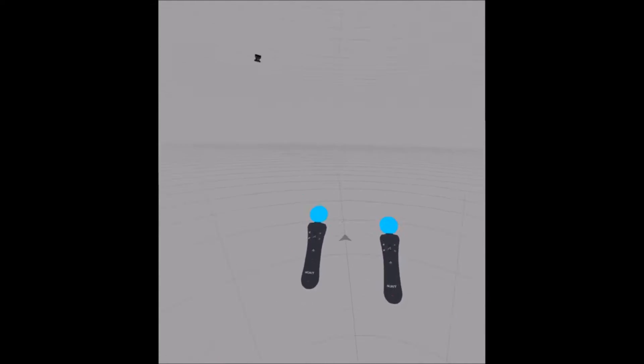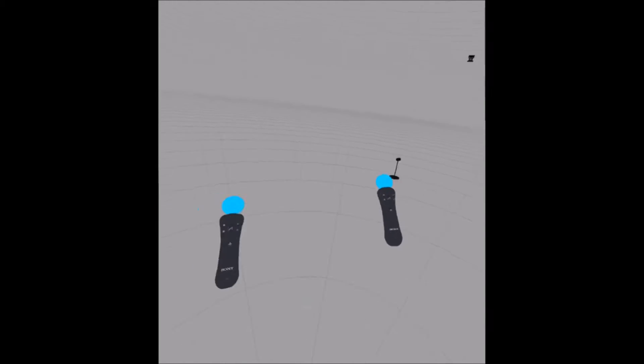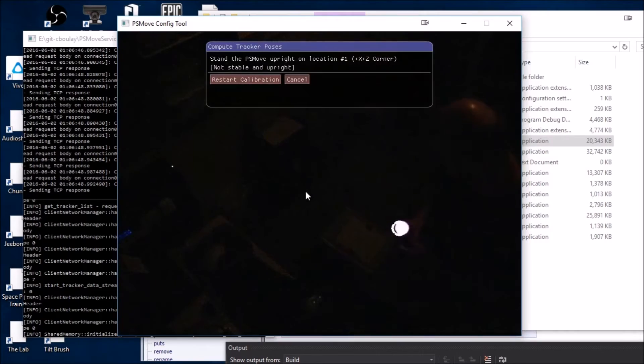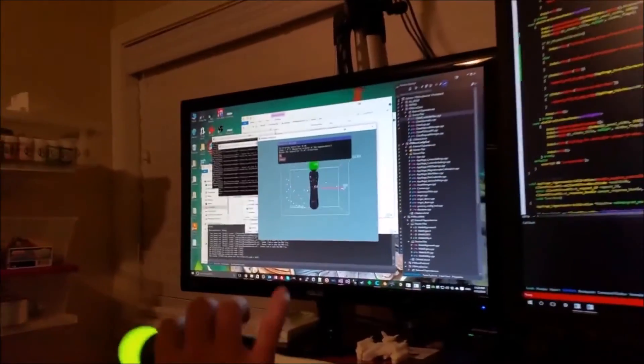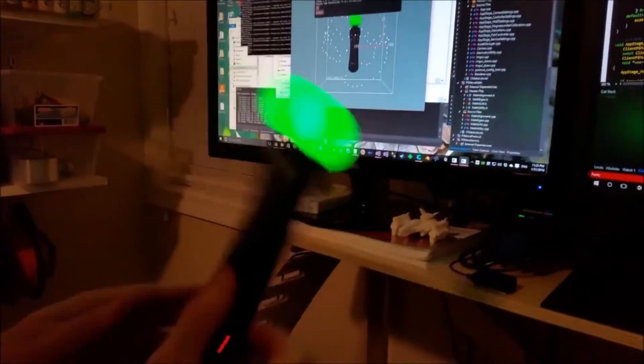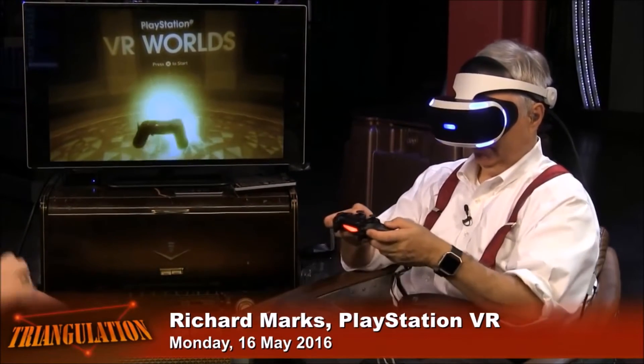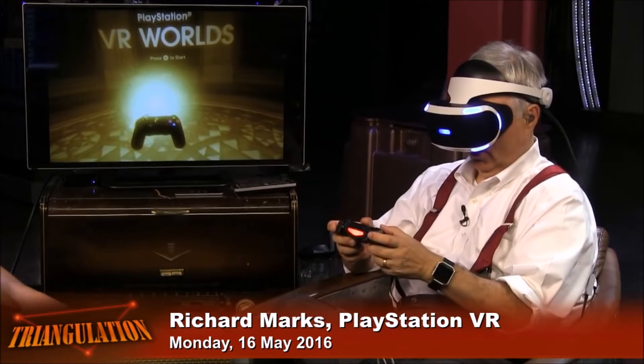The PS Move service already has the ability to track the PS Move controller. The tracking is accomplished by taking optical data from the PS3 Eye camera and combining that with sensor data from the PS Move's IMU. The DualShock 4 can be tracked using the same general system we have in place for tracking the PS Move controller, but there are some hardware differences that affect the specifics.